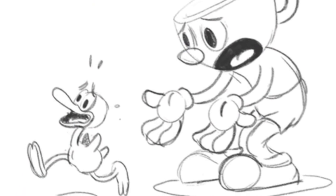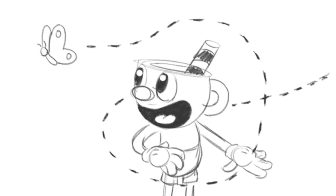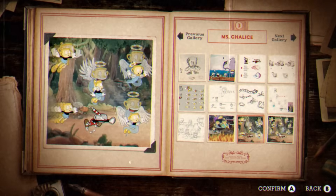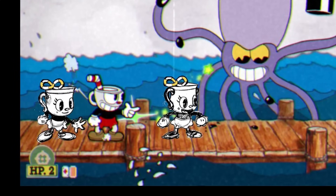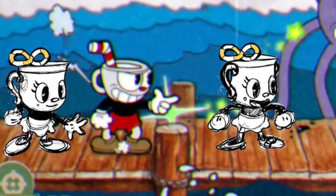Even more unused Mugman animations include him smelling a flower, playing with an airplane, walking with a little duck friend that would get scared away by whatever enemy is encountered, and getting distracted by a butterfly flying around him. Moving on to Ms. Chalice, there's a cool mock-up where sketches of her were overlaid on a screenshot of the fight with Captain Brinybeard — likely an early test to see how she'd look in-game.